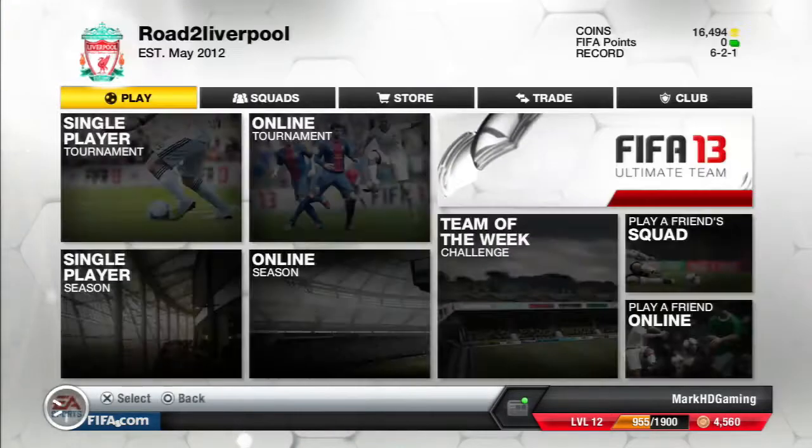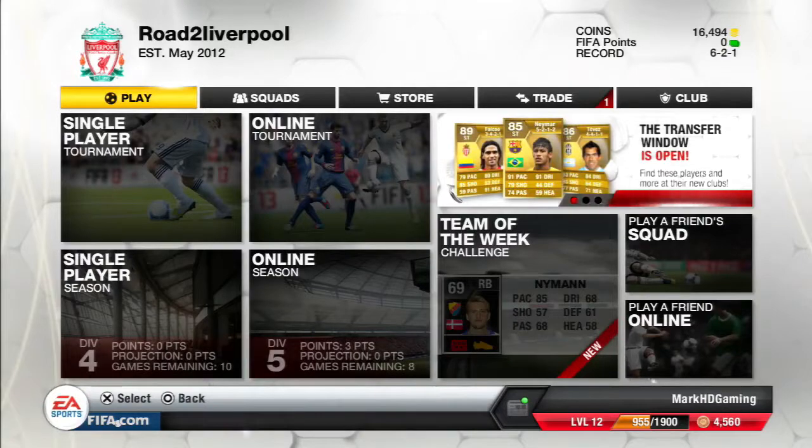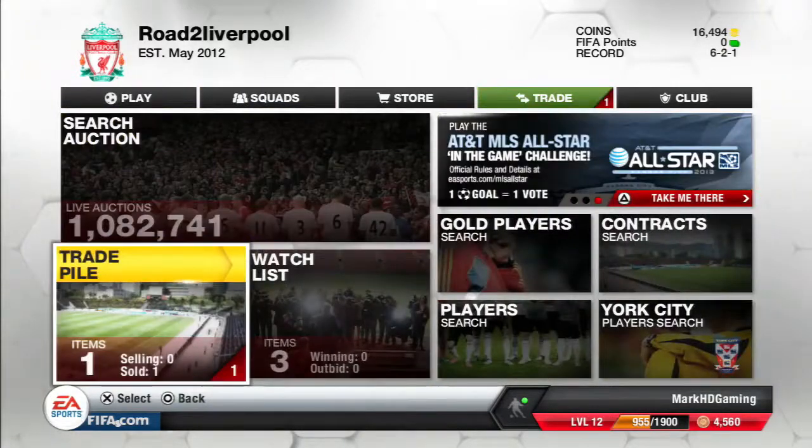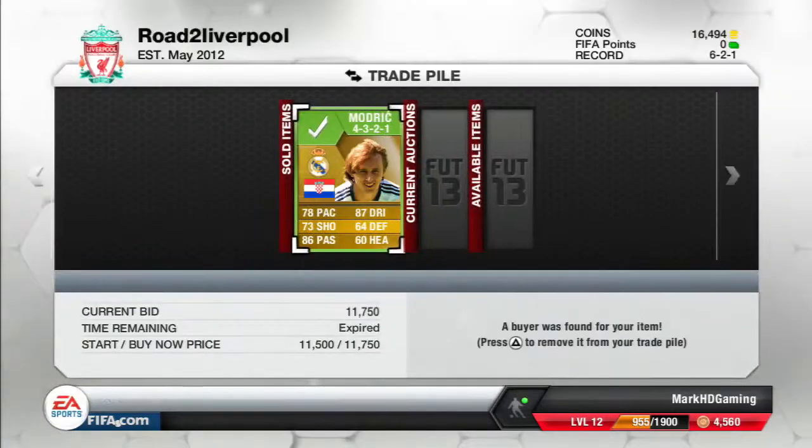I did some trading last night. I had 14,000 coins — it took so long to save up 4,500 to get started. So we had 14,000 coins and now we've got 16,000 coins — 2,000 coins profit. Still very good. I'll tell you what I did.